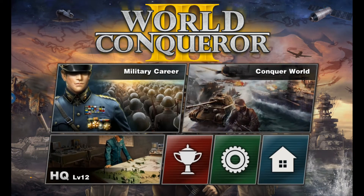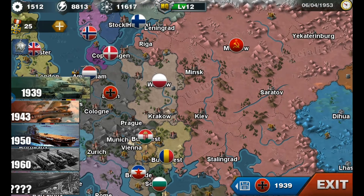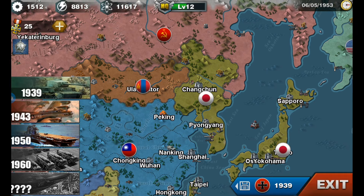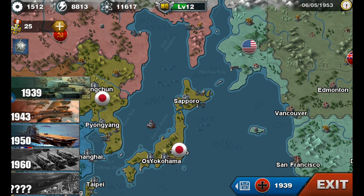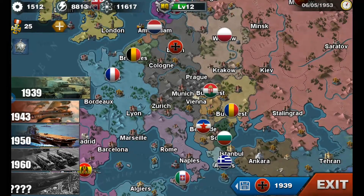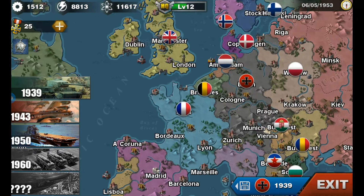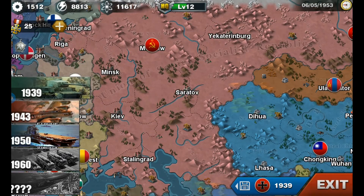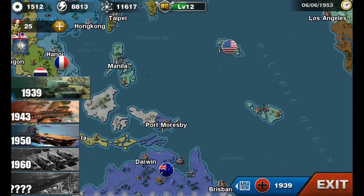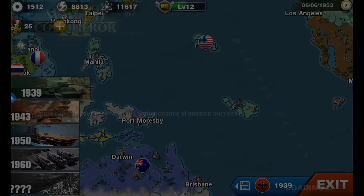Then you should go into Conquest World and you'll only have 1939 because you've got to upgrade stuff to get the rest, and that will be in the next video. But here, just choose any country you want. To start off, I would say choose either Italy, Russia, or America.